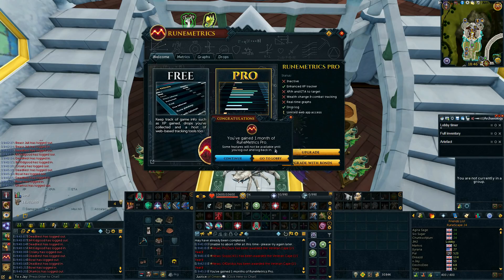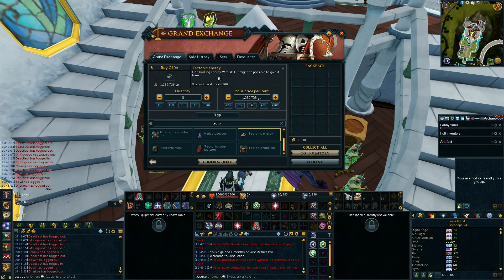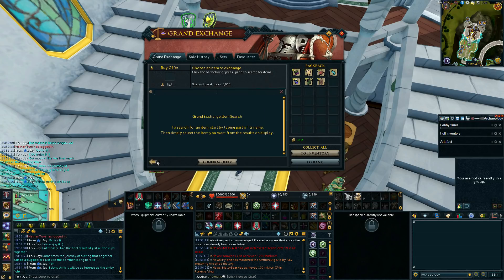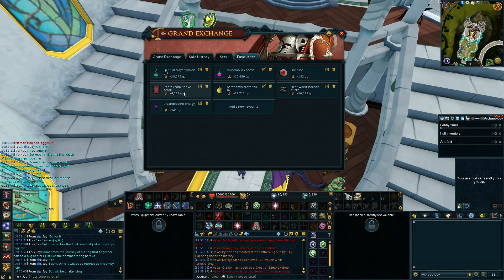Okay, gained one month of Runerics Pro — some features won't be available until I log out and back in. Tectonic Energies are still high, so it's still like 20 mil an hour at Virago Duo, which is pretty sweet. One thing I definitely want to mention is the GE improvement — it's just incredible. You can now have favorites saved, and I'm going to build this portfolio up over time. I've got Incandescent Energies in there for making signs of porters for archaeology AFKing, Vulnerability Bombs which I'm constantly buying and which was a fantastic update allowing you to apply them without switching to magic, and Death from Above Scrolls for the Ripper Demons from the Ancient Summoning update. The GE is much more responsive now too.